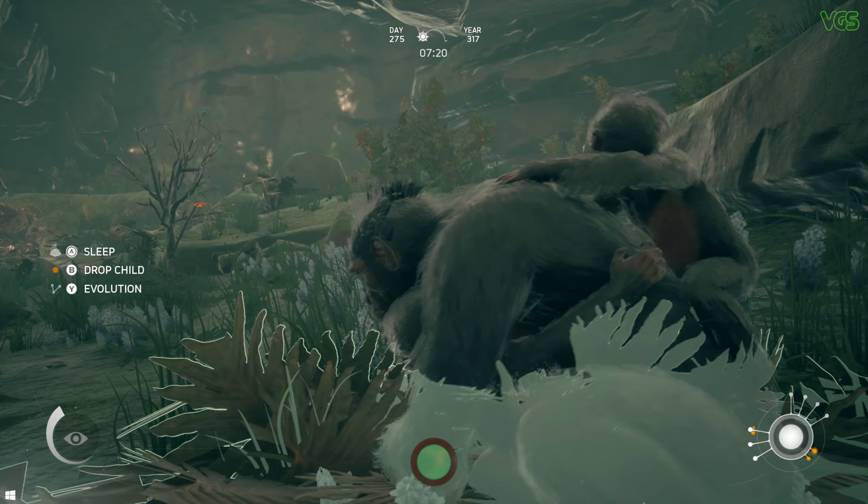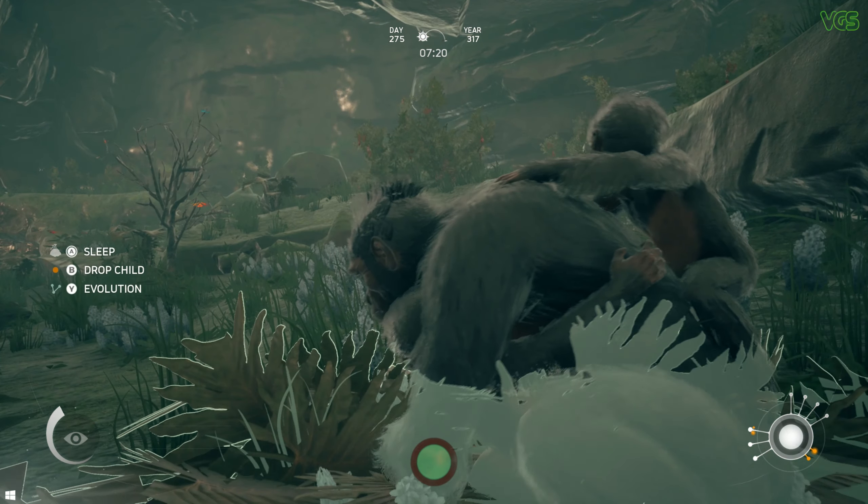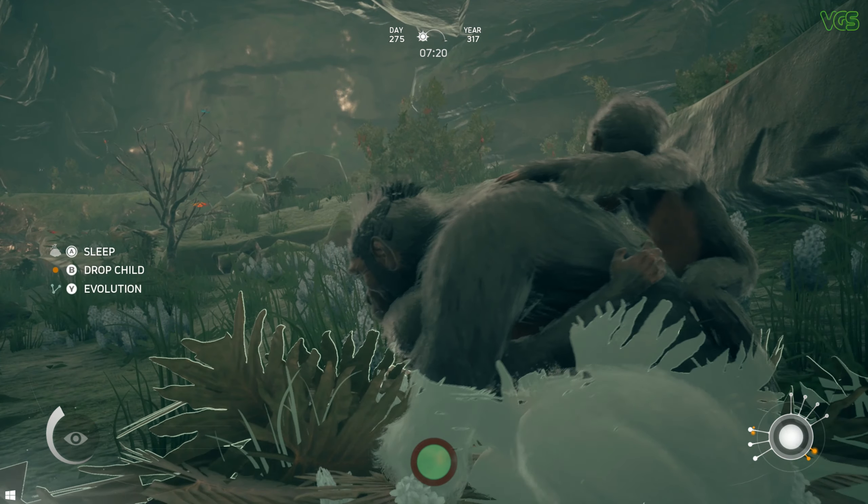Basically, you're trying to activate as many nodes as you can while playing the game, foraging for food and fighting things, and then saving those nodes as you move to the next generation. Babies can only happen when an adult, not elder, female and an adult or elder male and female — they can't be related for obvious reasons — become bonded.